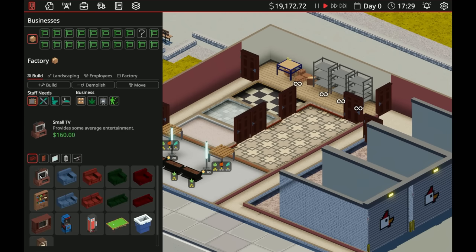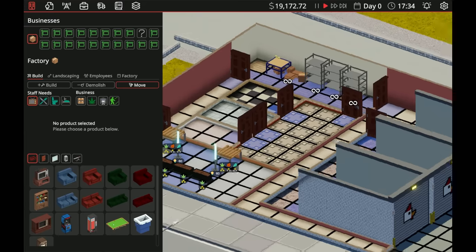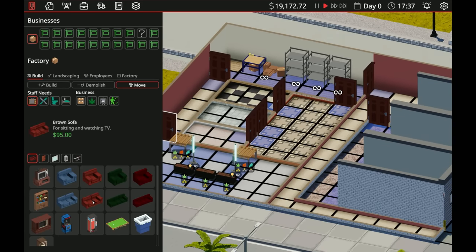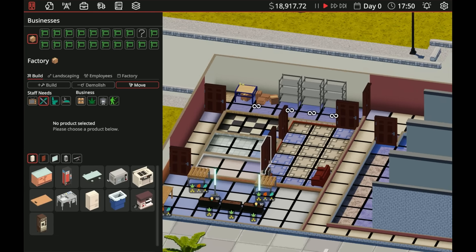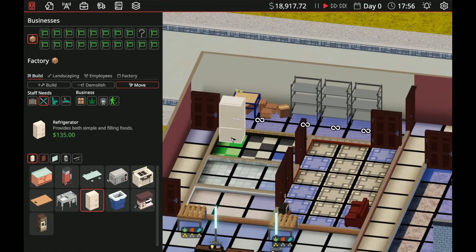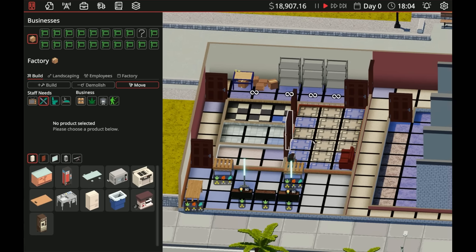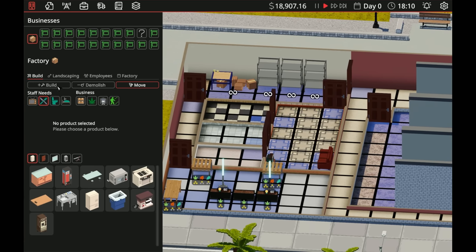Let's provide some average entertainment — we gotta get a red couch, of course. Throw the TV right here. Now let's work on the kitchen with the basic needs. We need a refrigerator and a stove — that is a huge win. Oh, we don't have a place for them to sit down to eat though.